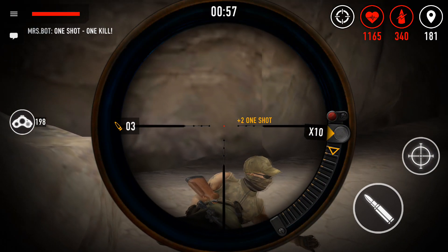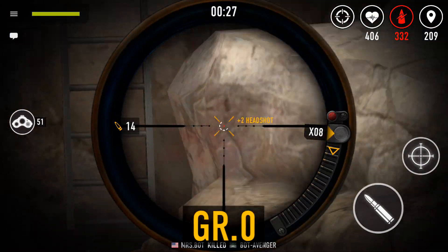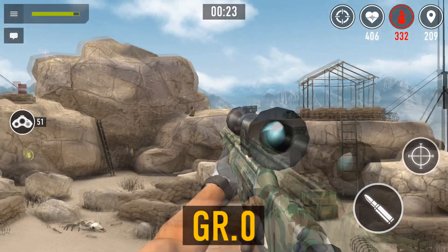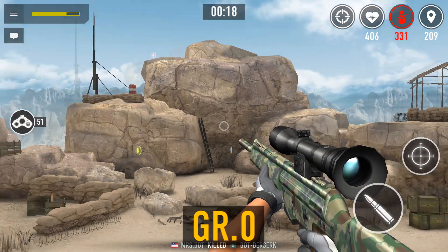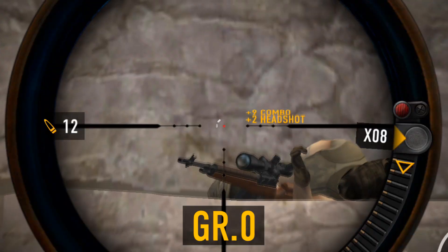Every GR adds 1 to your combo rank point progression. With a standard rifle, every kill in a combo increases the combo scoring by 3. Your first combo kill is worth 3 points, your second 6 points, third 9 points, and your 100th kill will be worth 300 rank points.